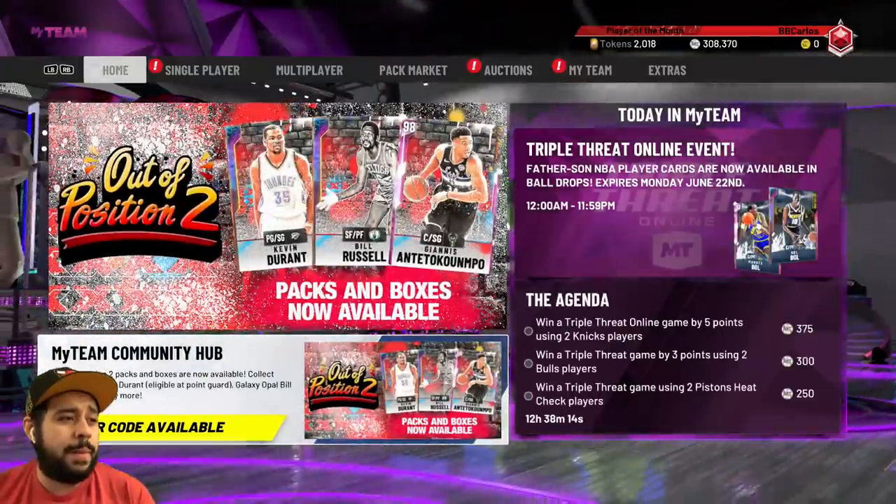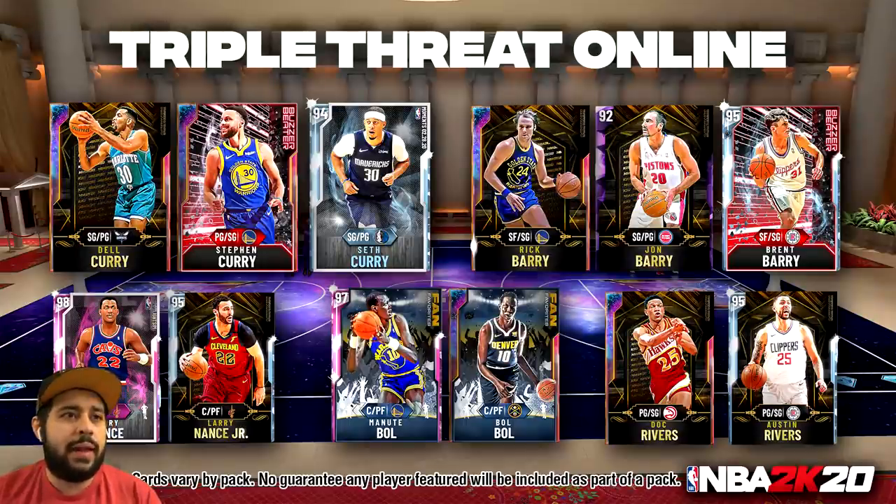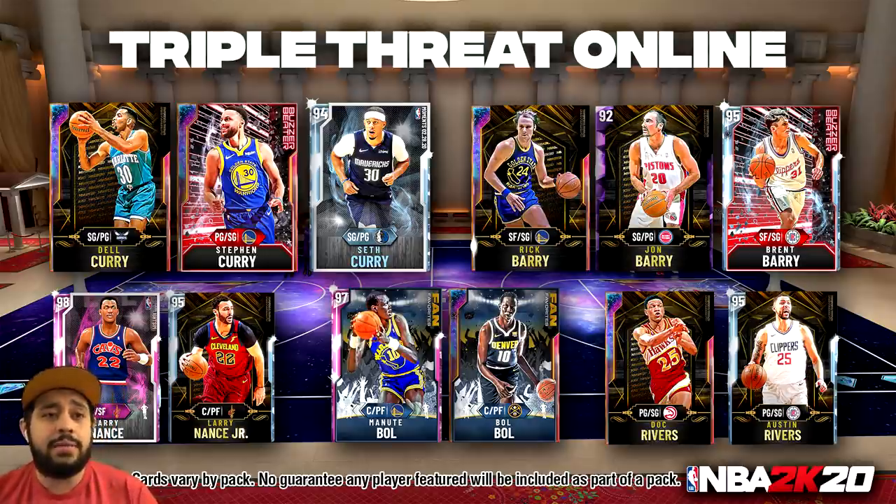We do have another Locker Code in the MyTeam Community Hub. And look at this event right here — it's a father-son NBA player card event. You got Galaxy Opal Bobo, Galaxy Opal Steph Curry, and other Galaxy Opals they just added to the game, as well as Pink Diamonds. Definitely go play Triple Threat right now — we're going to try to get as many Galaxy Opals as we can. Make sure to take advantage of that event.